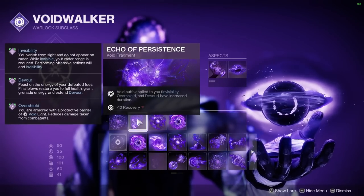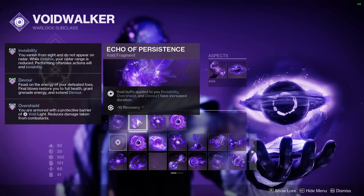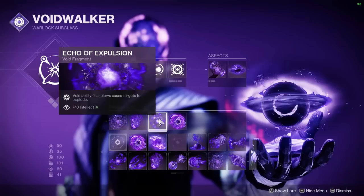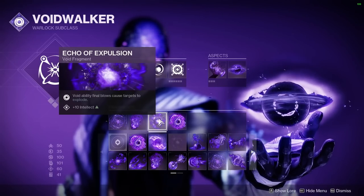Next up is Echo of Persistence. This says Void buffs applied to you — so your Invisibility, Overshield, and Devour — have increased duration. That's going to make the initial proc of your Devour go from 10 seconds to 15 seconds. Over here we have Echo of Expulsion, so whenever we get a kill with our Void abilities, they're going to explode a secondary time.